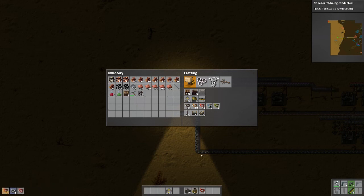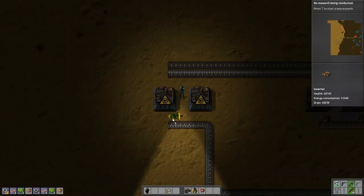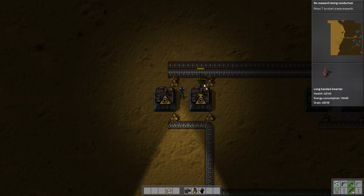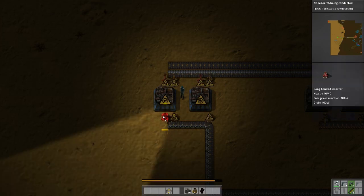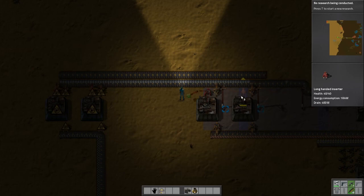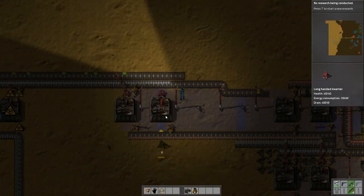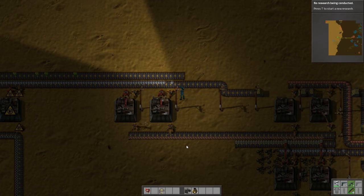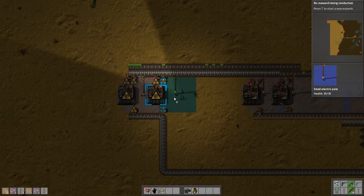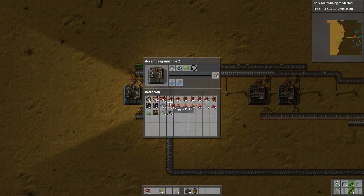Now it's making nothing but long-handed inserters, so one, two, three, four again. We'll route these inserters - this, this, this, this that way, and then this, and this, and this. Now I just need to do this to grab the output of circuits. All right, now they need power. Power lines right there, right there, and then cut it up. Now we're making inserters automatically.